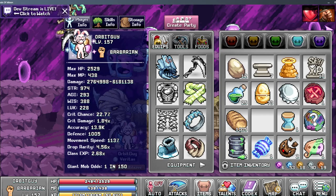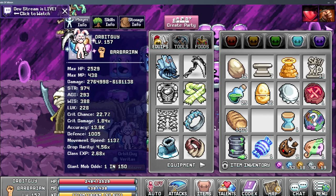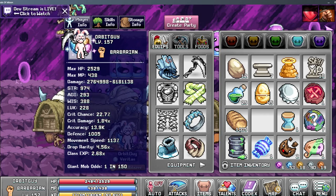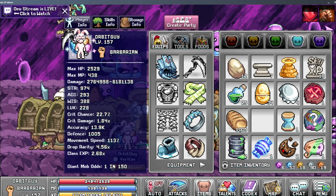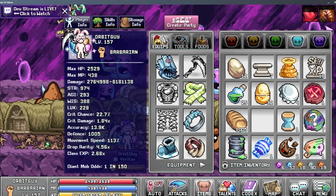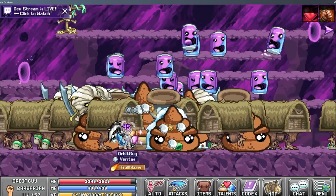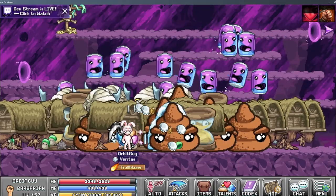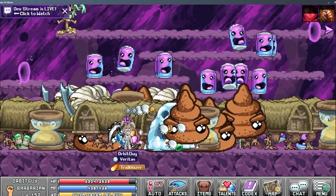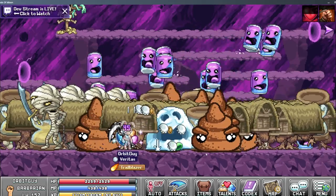Let's go into the gold capsules — I'm just going to spawn all of these. It's around 70, maybe close to 75, and we're going to take them all out at once. I have my drop rarity up to 4.56, and I was able to put some chips on to help a little bit in the lab.